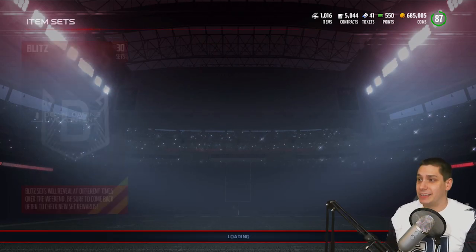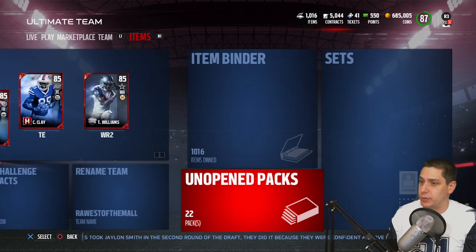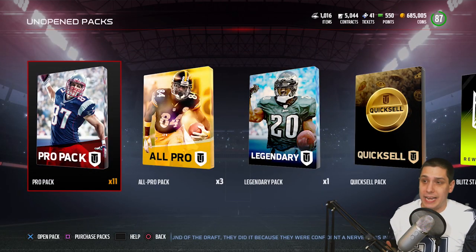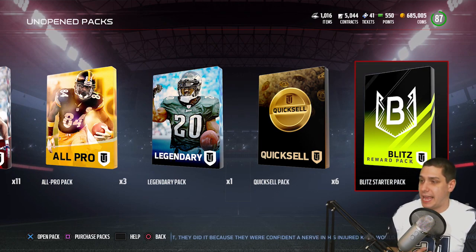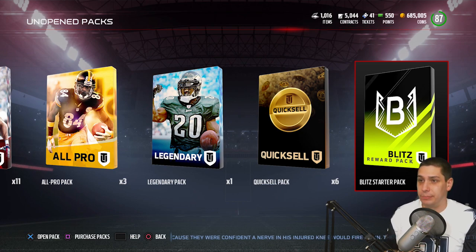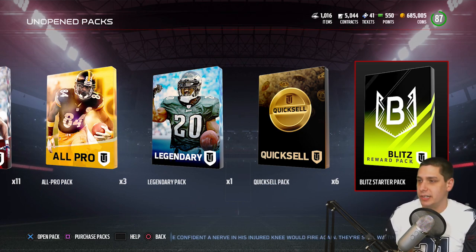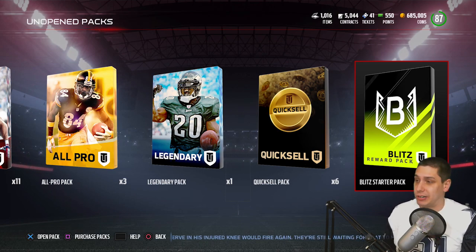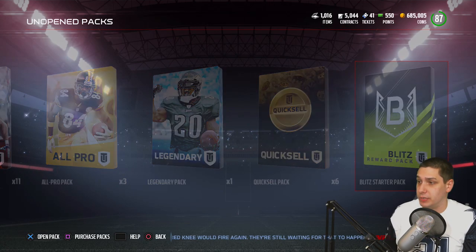When you log in — it depends on what level you're at — I actually got a Blitz Starter Pack. You could potentially get a Blitz Pack. I'm not exactly sure, because I don't think I'm in the legend tier yet in terms of MUT rewards. But I did get a Blitz Starter Pack. I have no idea what's in it — it could be garbage, it could be something cool.